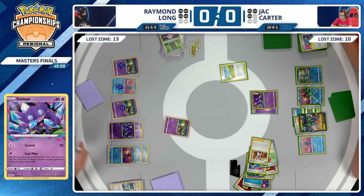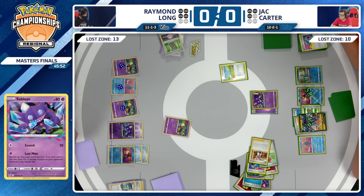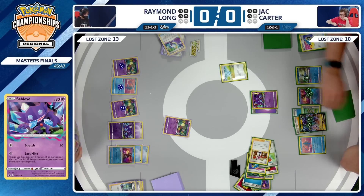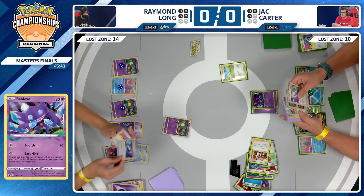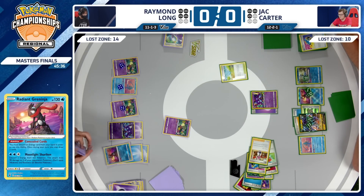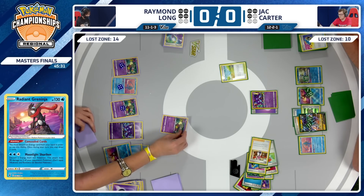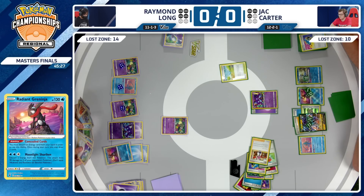We are going to see that even spread of damage from Jack Carter. On to Raymond Long's turn — a Colress's Experiment was played, and that is what is currently being debated. Does choose to ditch a Mirage Gate — obviously one of the more powerful cards — but at this point Raymond is kind of set up to just go with Sableye turn after turn. You don't really need Mirage Gate so much if you just need to attach one energy to that Sableye.